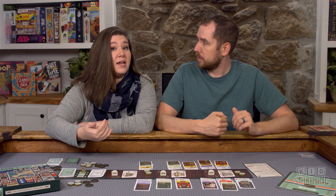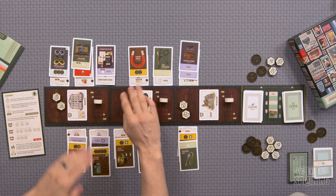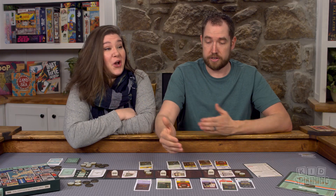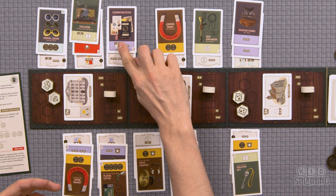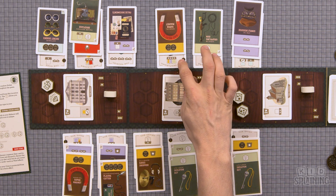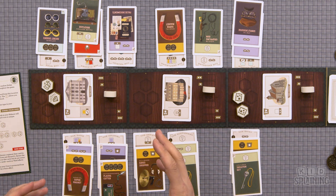At the end, you tally up your points. You'll notice all of these have icons on them. The little mask icons let you move the caper tracker — at the end of the game you get points for controlling it. This icon means every thief card you play gets you a point. This one lets you take one of the stolen goods. This gets you coins. And this gets you four points for each set of green, purple, and yellow cards. You're really just building sets of cards based on what you've played.